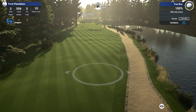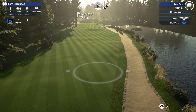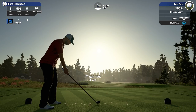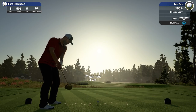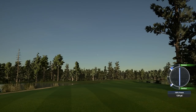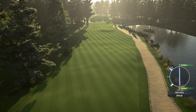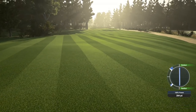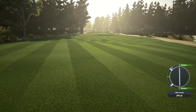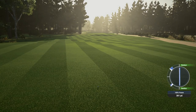Okay, hole 3 — 506 yards, par 5, stroke index 10. I want to play down this right hand side so we can probably reach the green in two. I've pulled a little bit left, but that's going right down the middle of the fairway — nice little kick there, that's where I wanted to be over the right hand side. Nice 301 yard drive — we should be able to reach this green in two now.